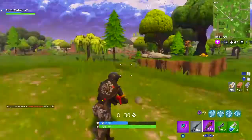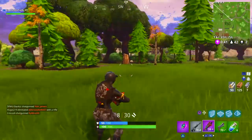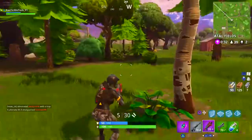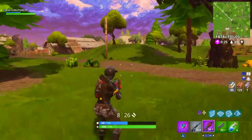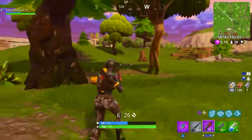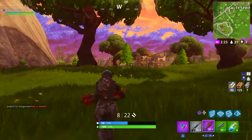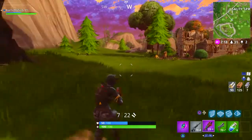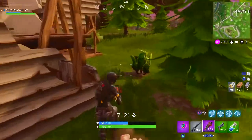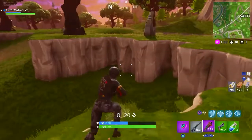What I mean by letting your controller do the work is not moving your right thumb stick too much during shotgun fights. Instead of moving your right stick to line up a shot, move your left analog stick to move your body toward the target. Jump into position and let your body line up with the enemy. For example, instead of jumping and looking left to shoot, move your left stick so your body naturally lines up with the target. Jumping also makes it harder for the enemy to hit you.